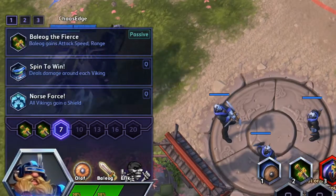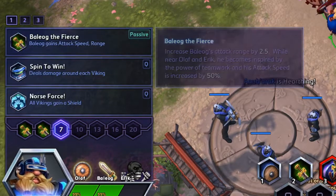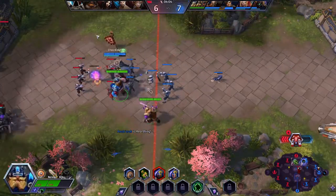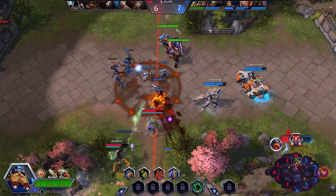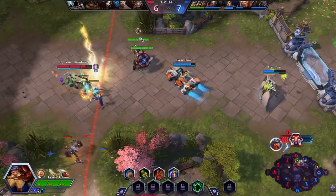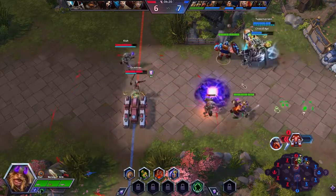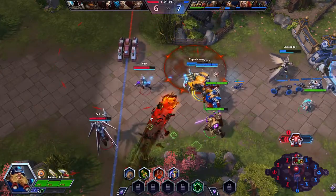Level seven. So for level seven, again, Baelog is my dude. I'm going Baelog to Fierce — he increases his attack range by 2.5, and while he's near Olaf and Eric, he becomes inspired and his attack speed is increased by 50%. I usually pick this anyway even when I soak, which isn't always ideal. But especially since I'm keeping all three together, it's going to help a lot. Now when he's with the other Vikings, he's going to attack 50% faster, and when he's healing with every attack and doing more damage to minions, it definitely adds up.